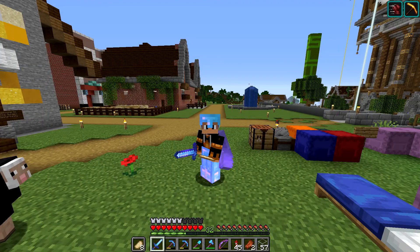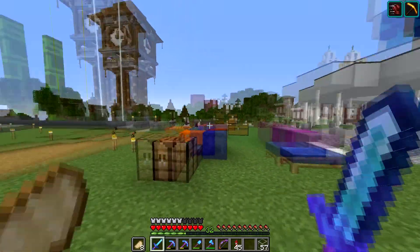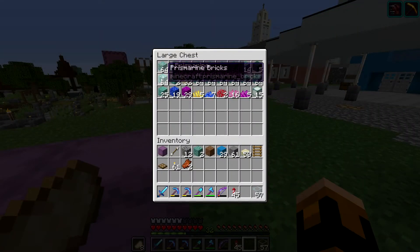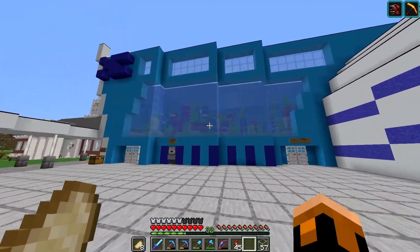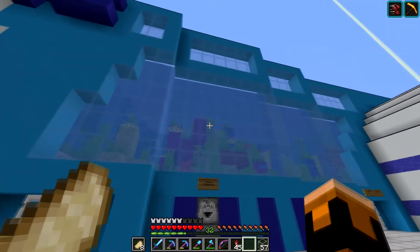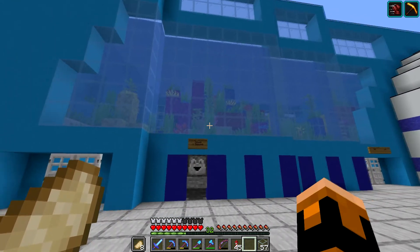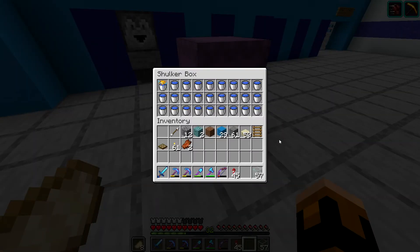Alright guys, here we are back at the aquarium. It is currently the next day in real life and a lot of things have changed. I have collected loads and loads of prismarine, and I've also collected some coral stuff. I went ahead and put together the main entrance and the first area here, which is the coral reef tank. This is going to be the biggest tank here at the aquarium, consisting mostly of tropical fish, puffer fish — stuff like that. I've got a bucket for fish catching and a puffer fish in here already.